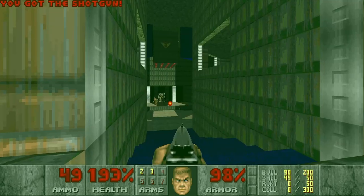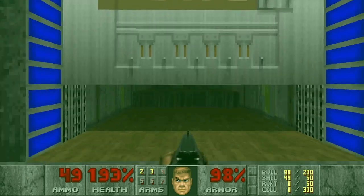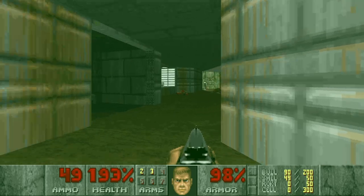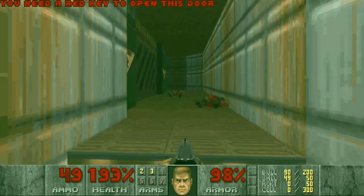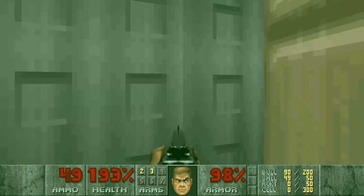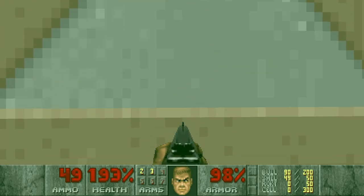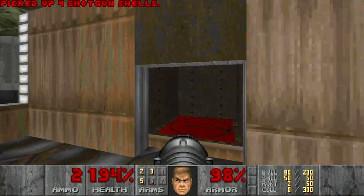This area — this is new. Let's go back and investigate this section while we still have the radiation suit. There's a secret here. Rocket launcher — nice. And I woke up a lot of enemies.